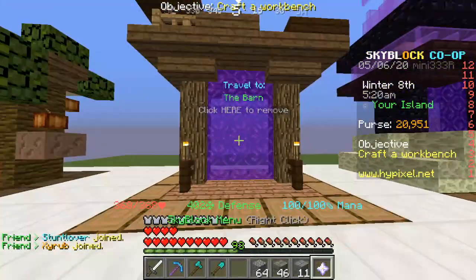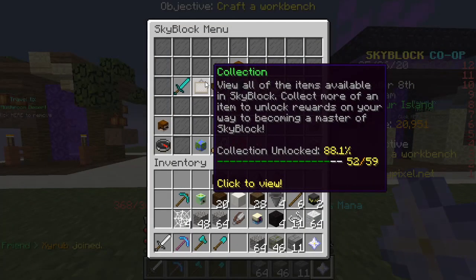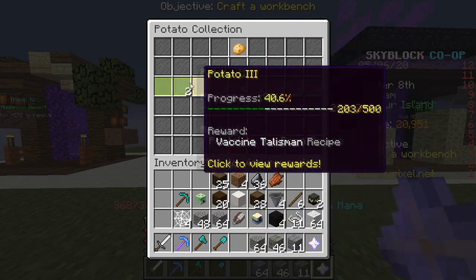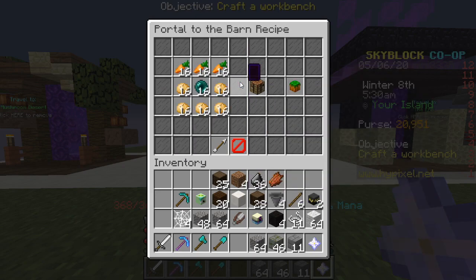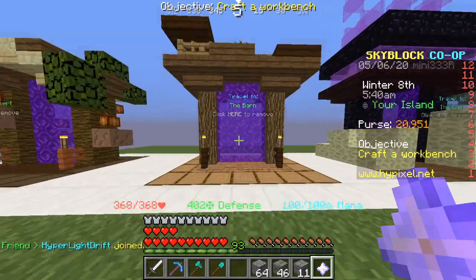Then we come over here to the barn. How you craft this is you go to farming, you go to potato, you go to portal to the barn. Basically, you need about 48 carrots, and a stack of potatoes and another 16, and you need 16 ender pearls, and then you will get the barn portal.